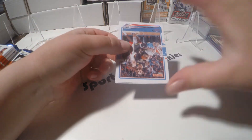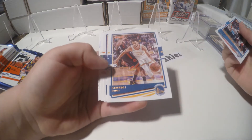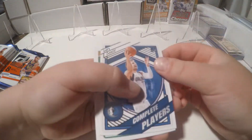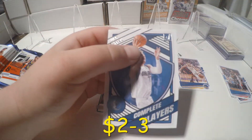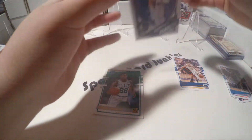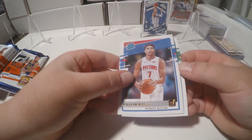Hopefully we don't go bust. So this first pack — they all feel a little thick. We got a Stephen Adams, Steph Curry, Michael Bridges, Jaylen Brown, and then we got a Luka Complete Players card — that's worth sleeving up. For our rookies, we got Aaron Nesmith and Killian Hayes.